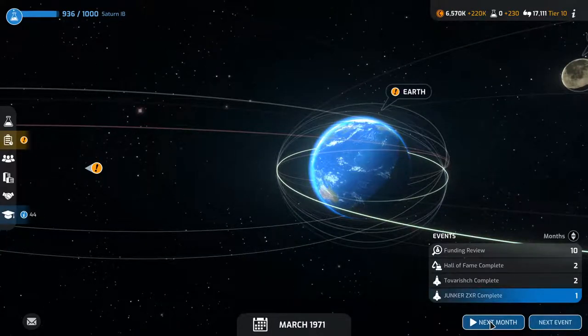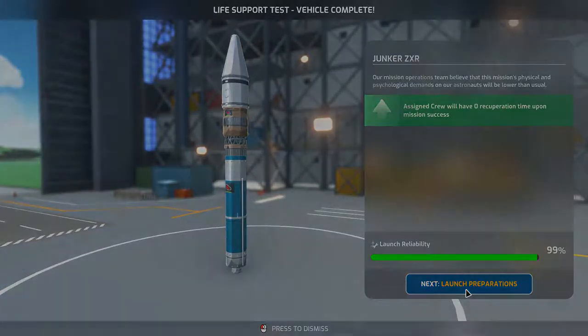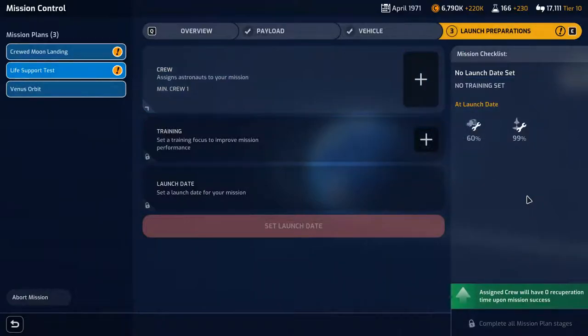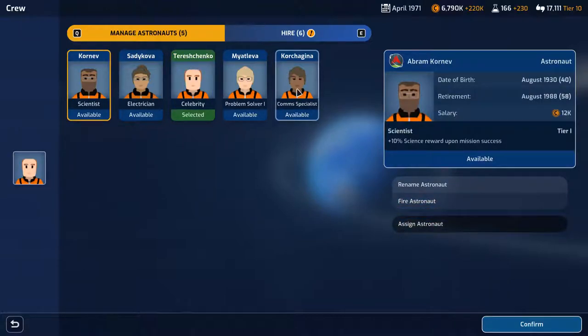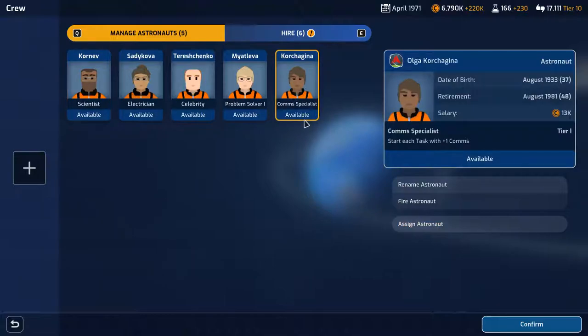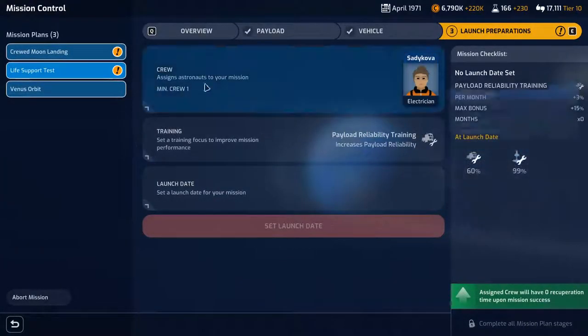The Junker ZXR is almost complete. The Saturn IB is done. Zero crew have been assigned but we will assign some crew. The payload reliability is pretty rubbish. Assign astronaut — the electrician, Sydekova, Divina. Good luck and godspeed. Training — we're going to do payload reliability for this. Launch date — six percent three. I'm going to go in July. Confirm mission setup, go to solar system.